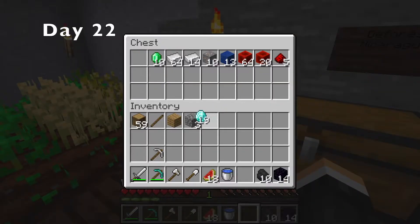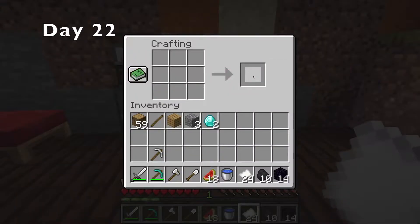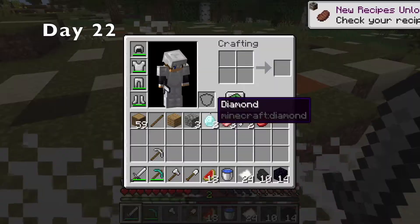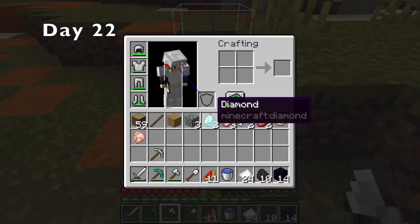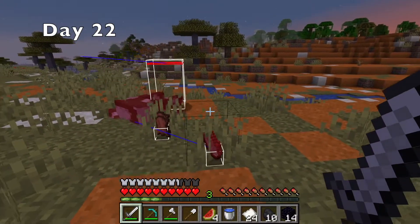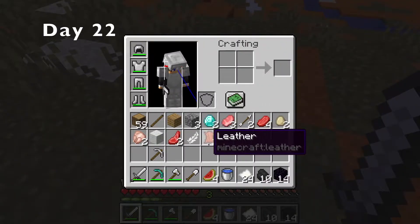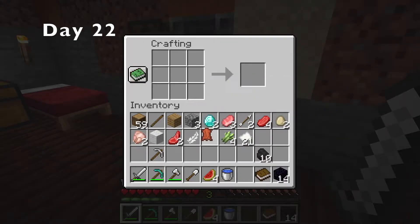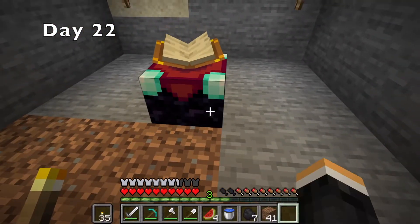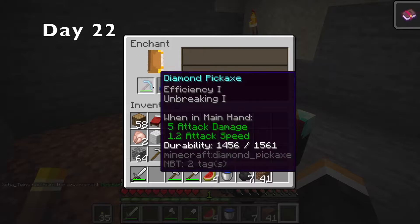The first thing I did on day 22 was make an enchanting table, but then I realized I needed a book, so I set out to get leather. I found one cow after a while but he didn't drop leather. Then I found another cow in Wyoming who also didn't drop leather. But finally, as it started to get dark, I found a third cow who actually dropped leather. After making a book, I could finally make an enchanting table. After a bit of work, I had a nice little enchanting room, so I enchanted my pickaxe.